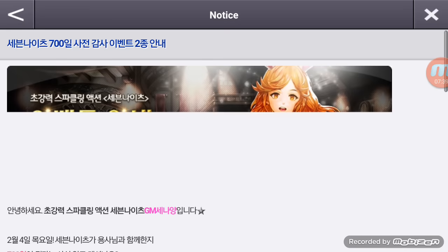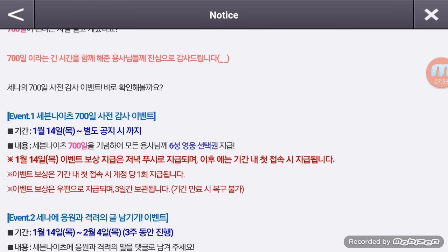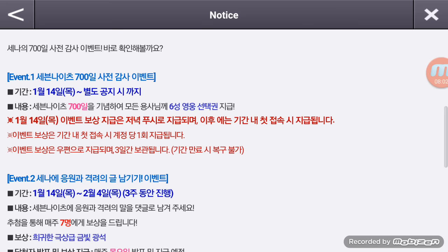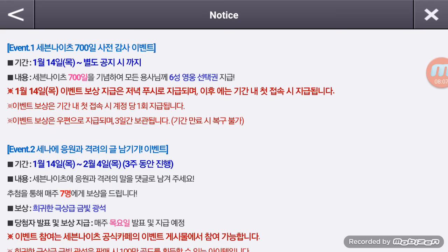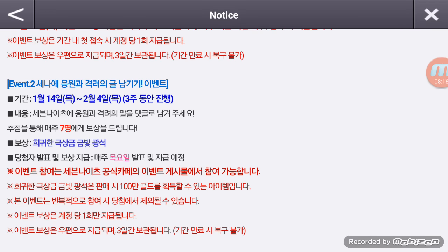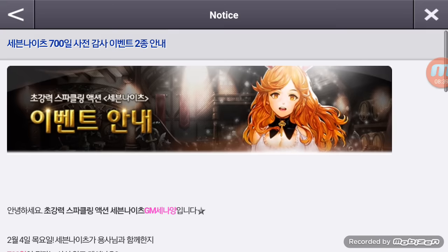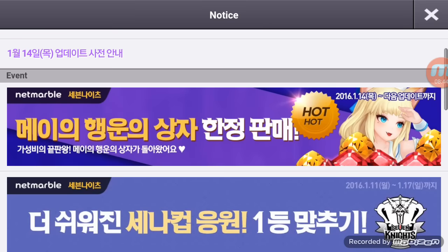Seven Knights is finally reaching its 700th day — it's still just under two years. They're handing out a six-star selector, which I received today, and I got my Chancellor from it. Every hundredth day they usually do something like this, so there's always a lot of rewards. Two years is coming up soon so I'm expecting even better stuff then. Also, from January 14th through February 4th — three weeks — you can leave a message to them for a chance at random rewards for seven people.